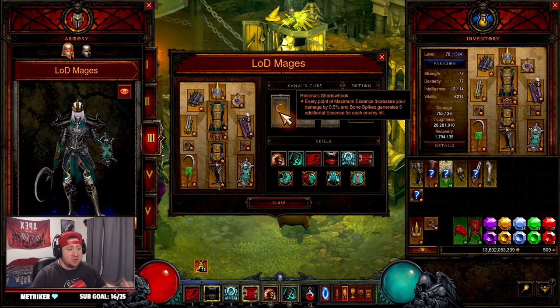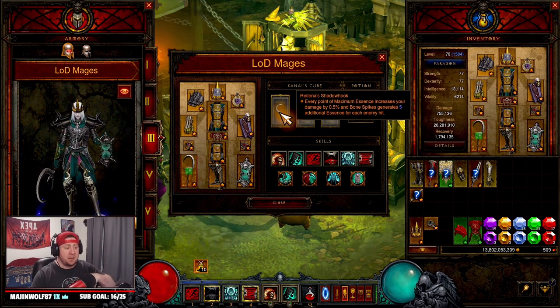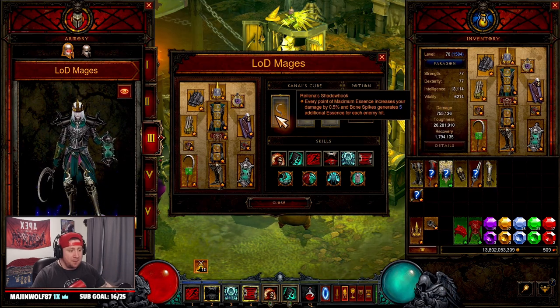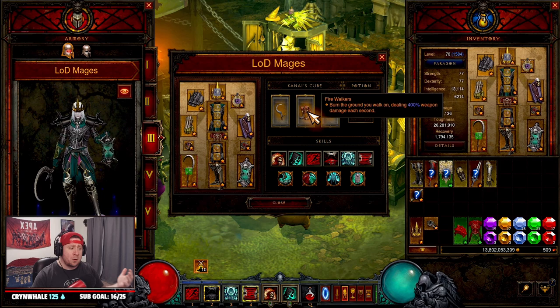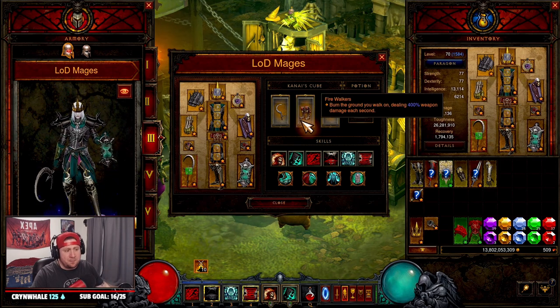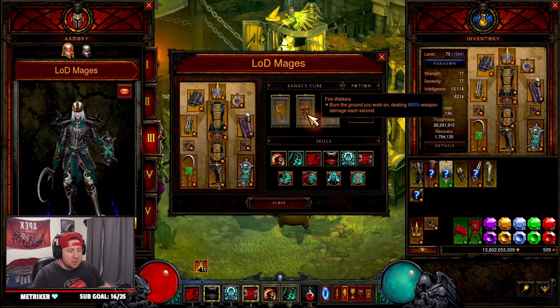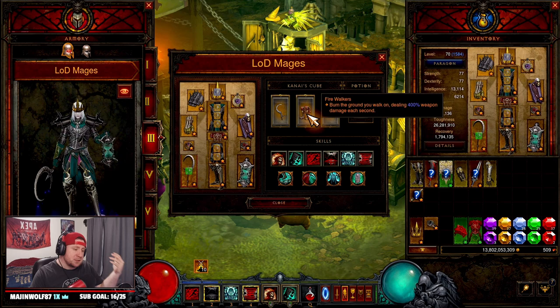In the Cube, we have Shadow Hook, which gives us more essence, faster regeneration, and increased damage — so when we summon a Skeletal Mage at maximum essence (558), we get a big bonus. Fire Walkers help deal some extra damage, though you could swap this Cube slot for Illusory Boots to just pass through enemies so you don't get held up. Squirt's Necklace is definitely in for double damage.